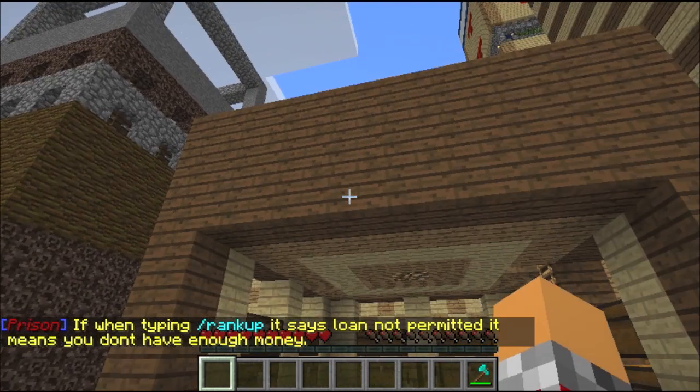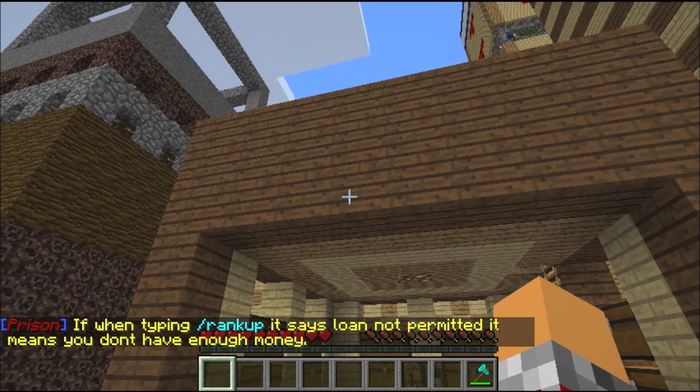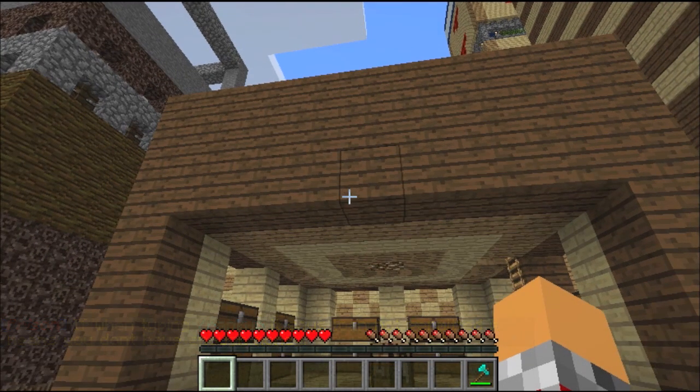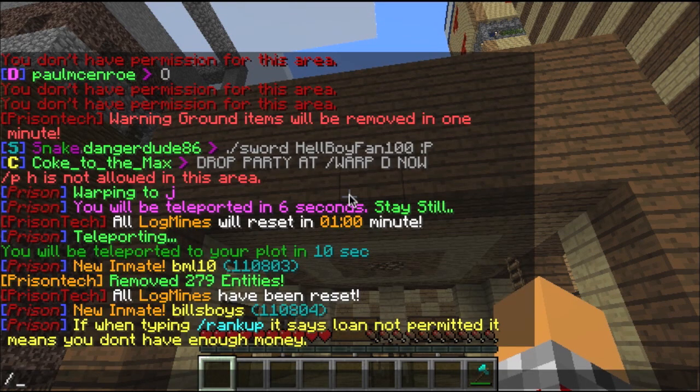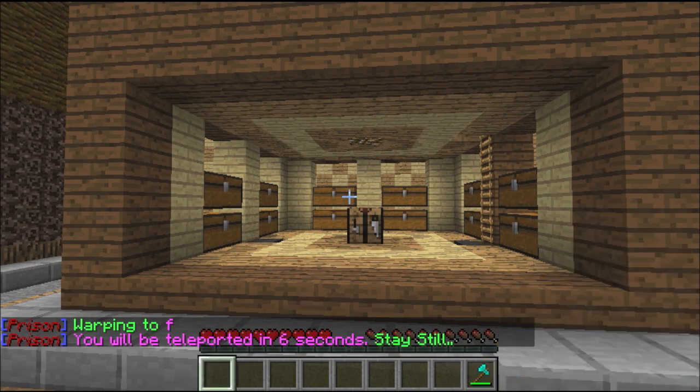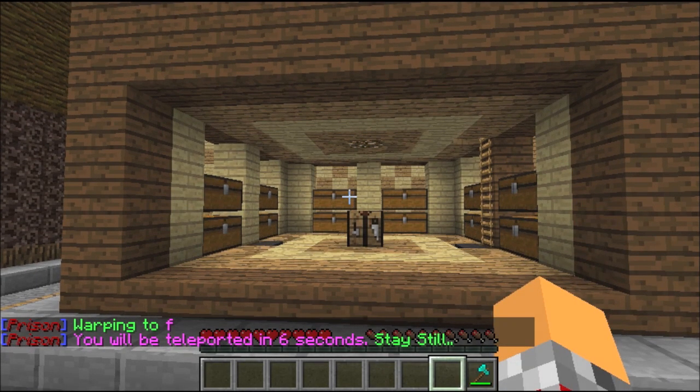Birch wood we can get anywhere — D, C has it, yeah. I guess we should probably get some of both. I don't want to go to D because it's probably laggy there, let's go to F. Hopefully no one will kill us there, but even if they do, we have a diamond axe.